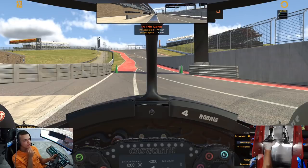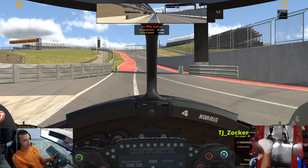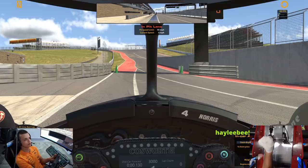The most important thing is to avoid lockups into slow speed corners — you instantly gain one to one-and-a-half tenths just by not under-rotating or sliding the car. Traction is also quite difficult: very snappy and unpredictable out of turns 1, 9, 12, and turn 20.